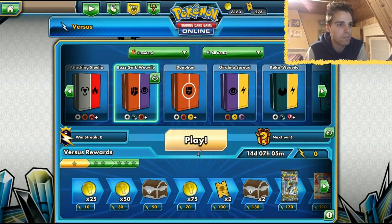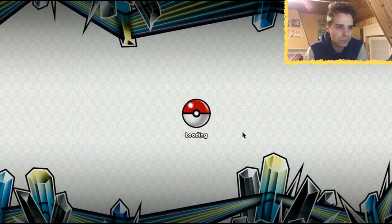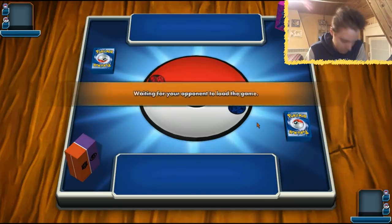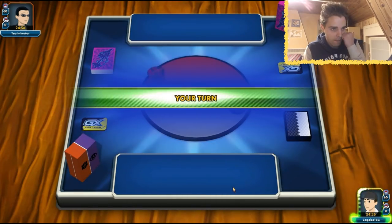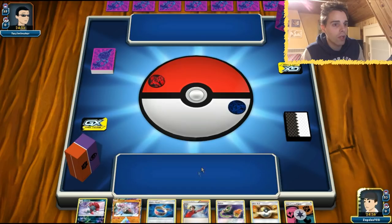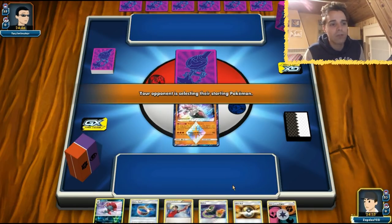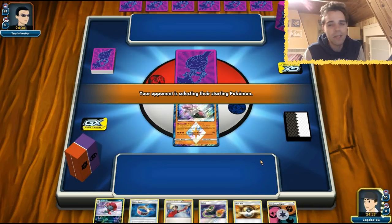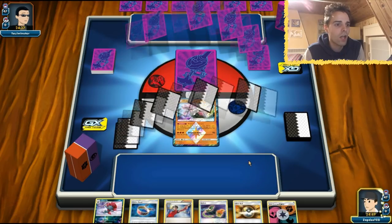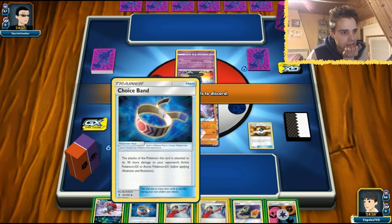We're going to be playing another round. That was not the way I wanted to showcase this deck, but hopefully in the next game things will turn out better. We have a Blacephalon player - I wonder how this does against Blacephalon since I haven't tested the matchup at all. We won the coin flip and are going first to set up our Sneasel and Trubbish. We start with Diancie, which is still not a great start. At least we have a Switch.